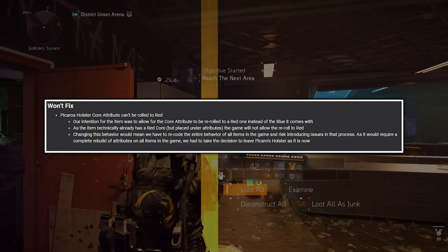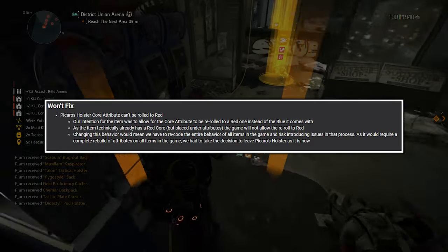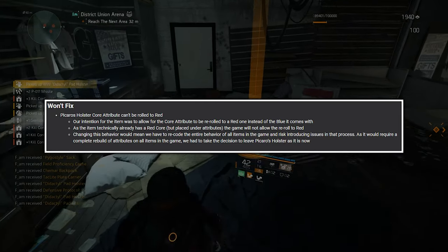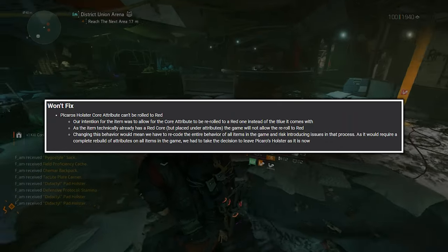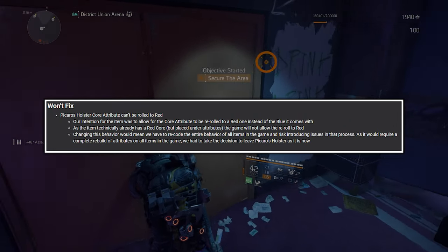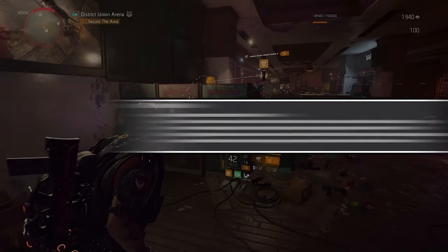Today they came out with this statement: their intention was to allow the core attribute to be re-rolled to a red one instead of the blue it comes with, since the item technically already has a red core but placed under attributes. However, the game will not allow re-rolling to red, and changing this behavior would mean recoding the entire behavior of all items in the game, risking introducing issues, as it would require a complete rebuild of attributes on all items. They had to take the decision to leave Pickers Holster as it is.